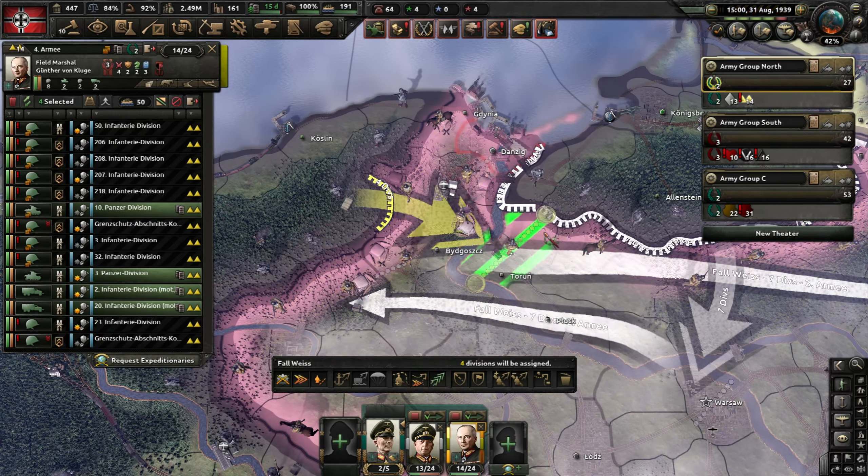Historically, Poland fell on the 6th of October in real life, leaving 45,000 killed and wounded German soldiers and 200,000 casualties on the Polish side. Keep in mind that the Soviets also attacked from the East in real life and influenced the campaign, something that doesn't happen in HOI4. Now that we've established the benchmark, let's see how we do.